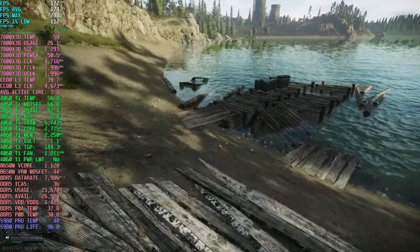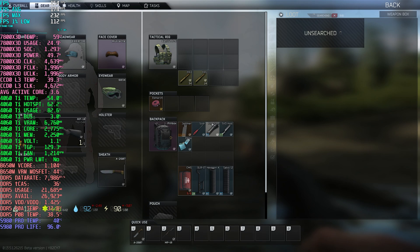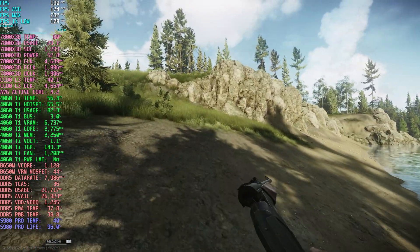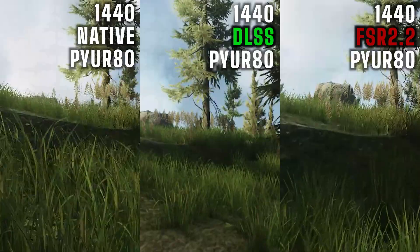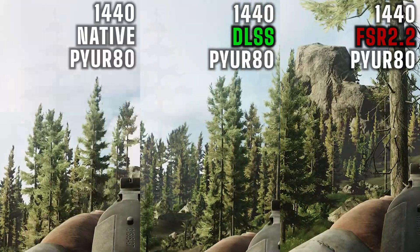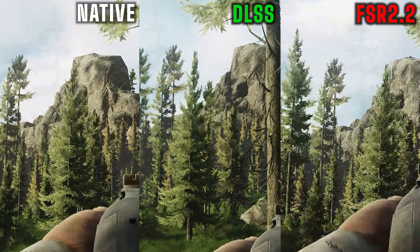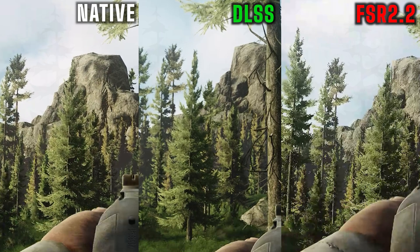However, my INTP personality will not let me rest until I know the exact differences, and here's what I found when I zoom in up close to the image. Like I said, from regular viewing distance it all looks almost the same, but when we zoom in close I can start to see the differences, and FSR seems to come out on top — maybe even over native. It looks like it's just clearer in the FSR image here.